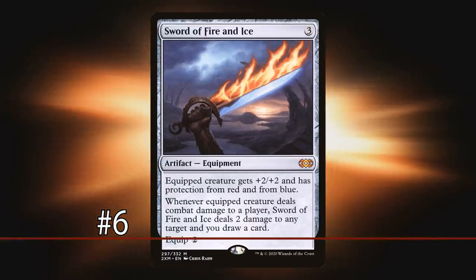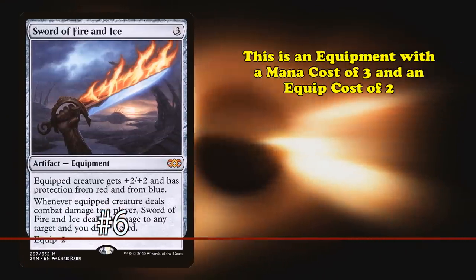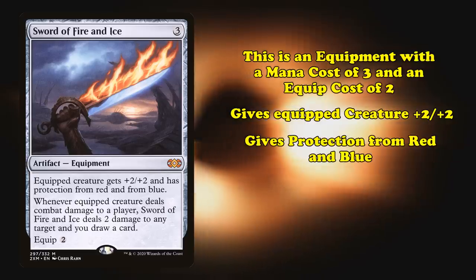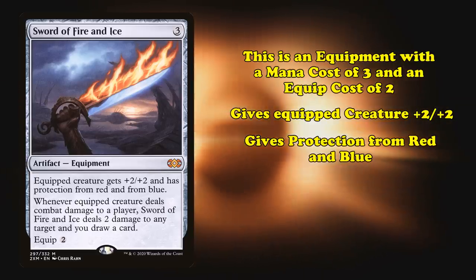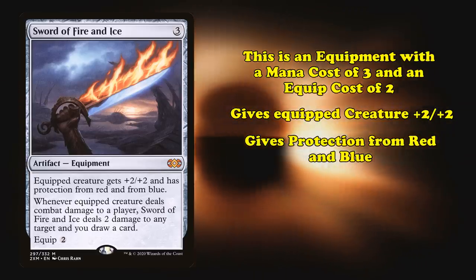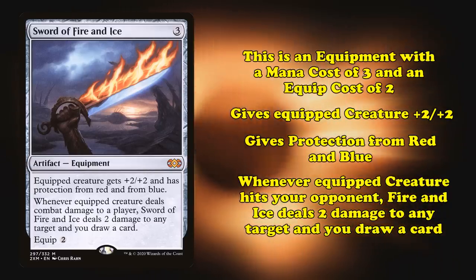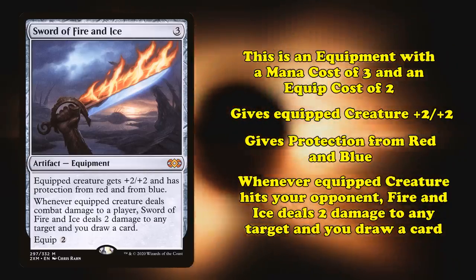At number 6, we have Sword of Fire and Ice. This is an equipment with a mana cost of 3 and an equip cost of 2, gives the creature plus 2 plus 2, and gives it protection from red and blue — meaning it can't be blocked, targeted, dealt damage, or enchanted by anything that's either of those colors — and whenever an equipped creature hits your opponent, it deals 2 damage to any target, and you draw a card.